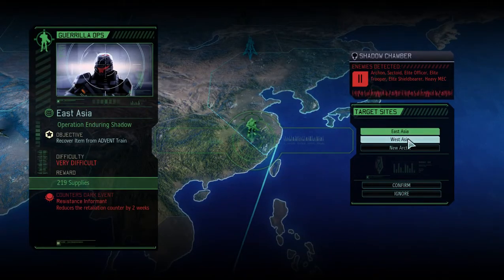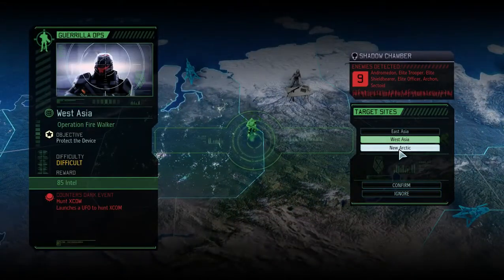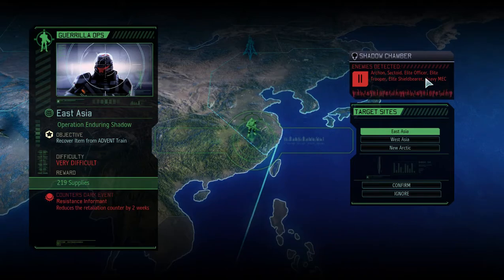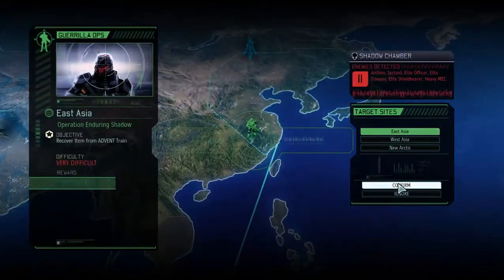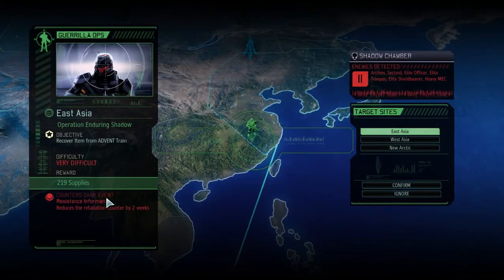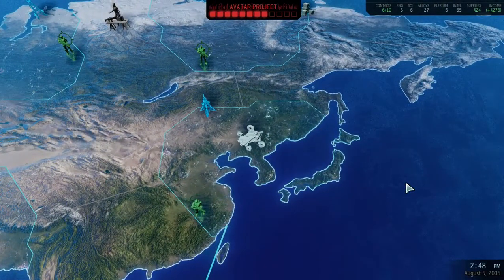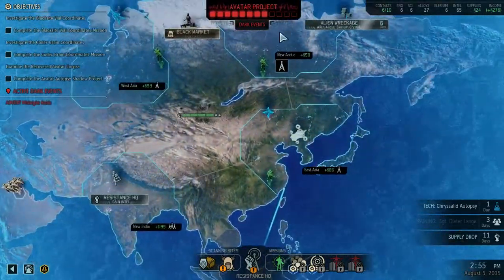Honestly this one's far easier even though it has the same difficulty rating. But I need those supplies far more, and an engineer. This one's very difficult, this one's just difficult. That thing is like the equivalent of an Archon — and there's an Archon here too. Heavy MCE and Elite Trooper, Sectoids. I'll go here I guess — just reduce the counter. I can counter that. But I'm going to do this one — reduces the counter by two weeks. Confirm for East Asia, kind of bad for me. I'm not doing it now though. There's so much supplies I need to go collect.